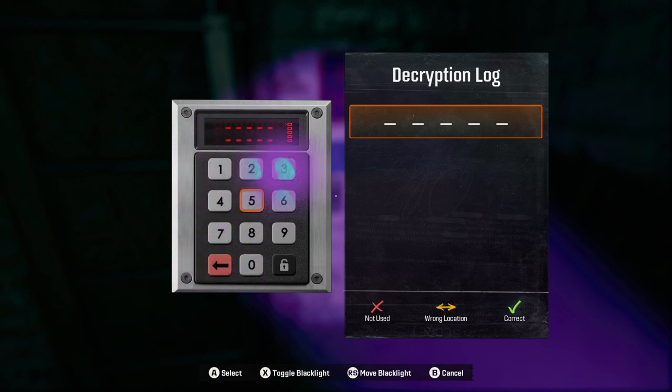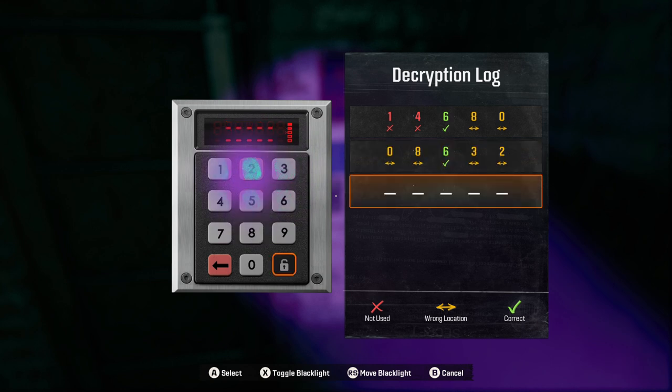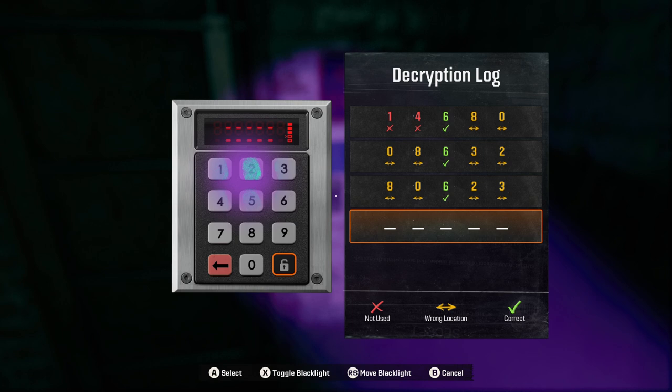So we got 1, 4, 2, 3, 6, 8 — no. Let's try 1-4-6-8-0. Nope. Okay, so we got 0-8-6-3-2 — all of them in the wrong order. Okay, so 8-0-6-2-3. Wow, okay, there's only one option left. 8 has to be last, 0 has to be second from last. Let's try 3-2-6-0-8. There we go. Okay. Took a couple tries.